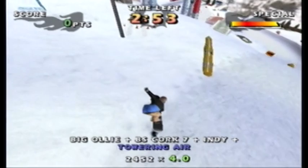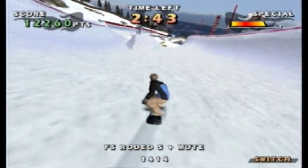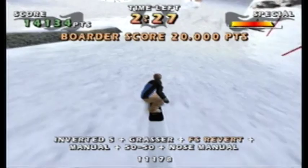Simply by going off the first jump, we've gotten the first logo, and also our special meter in the top right has filled up. Once the special meter fills up, you can do special tricks. The meter in this game goes up extremely fast, but it also goes away extremely easily. If you fall over or bail, it goes away. If you even hit something and you don't fall down but the game thinks you hit it hard enough, that whole meter will go away.